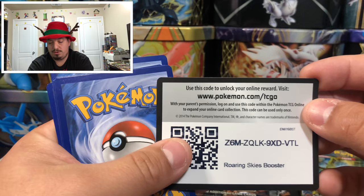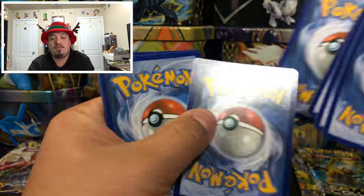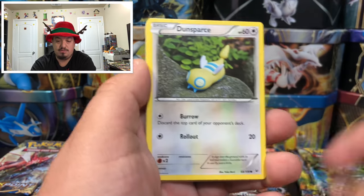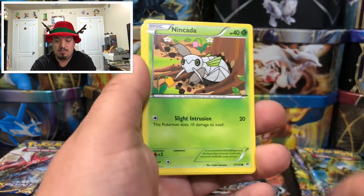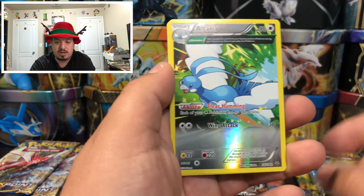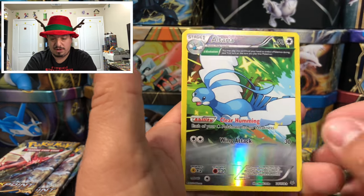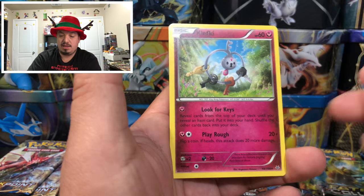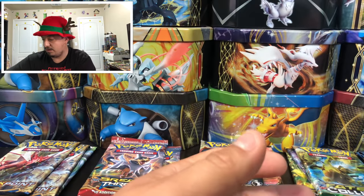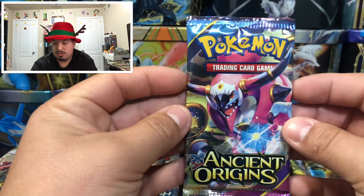Roaring Skies — so far we haven't pulled an ultra rare out of Roaring Skies. Voltorb, Doduo, Spearow, Pinnacle, Nincada, Silcoon, Latio Spirit Link, Dragonair, Altaria — reverse hollow rare — Ancient Trade Card, and Cleffa — rare non-holographic card.